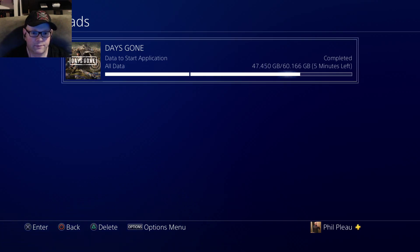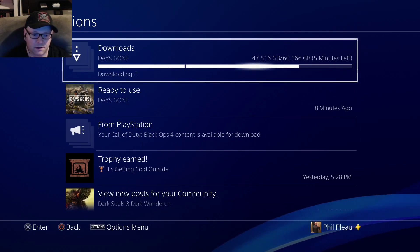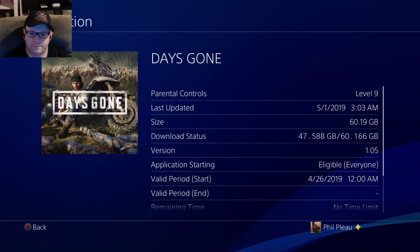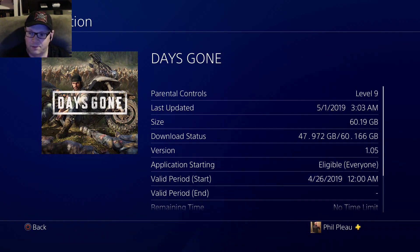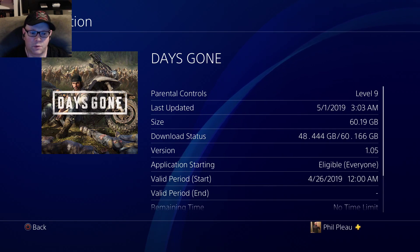What's that going to do for you? Well, it's not fully completed yet, but it is past the part where you can start the application. When we go to Days Gone and we go to Information, look at the version — 1.05. Look at the date. That's when it started. Last updated — look at the time: May 1st, 2019. They have removed the update 1.06 and they've allowed us to go back to 1.05.